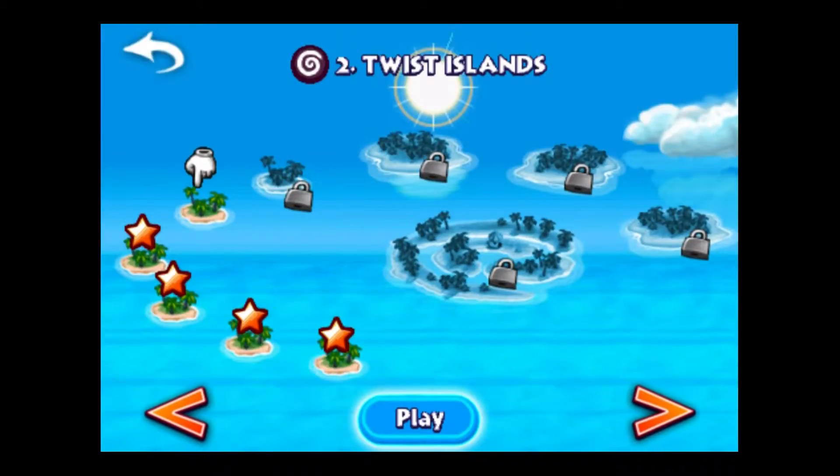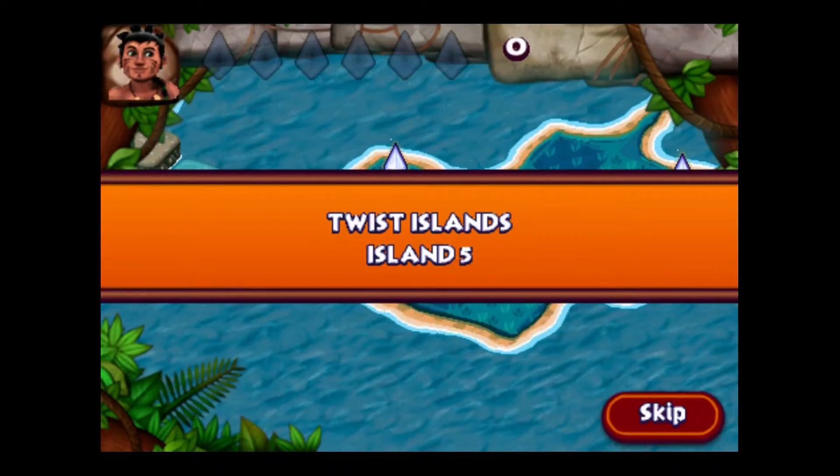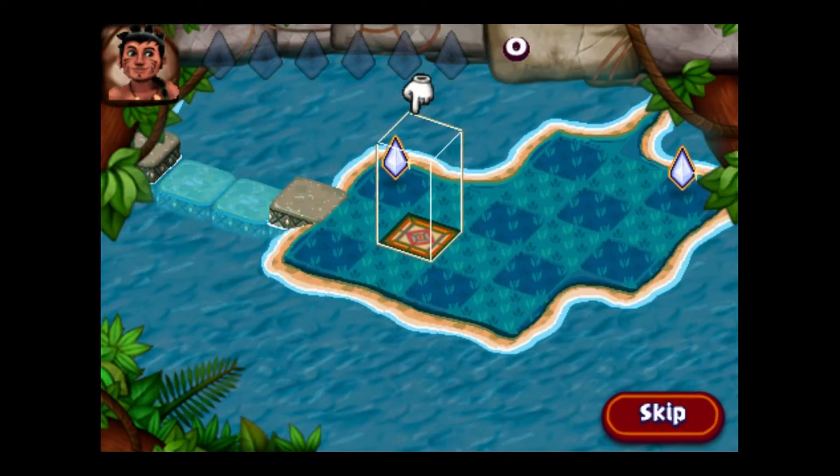Hi, this is Phoenix Genesis for phoenixgenesis.com and our two YouTube channels, Phoenix Genesis and Frag Camp, and we're here playing Diamond Islands. We're on the Twisty Islands — this is the second set of islands in this archipelago — and we're on island 1, 2, 3, 4, 5, which is level 15 in the game. Twisty Islands, island 5.